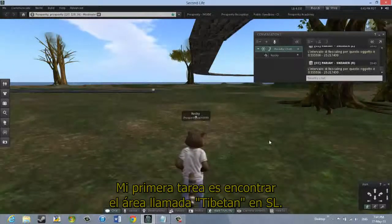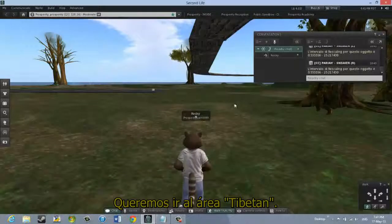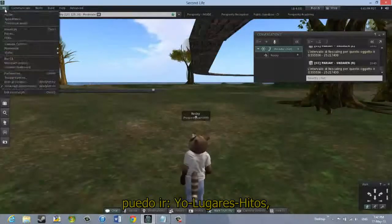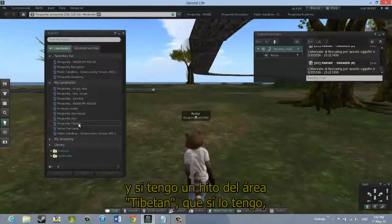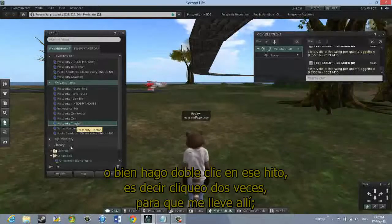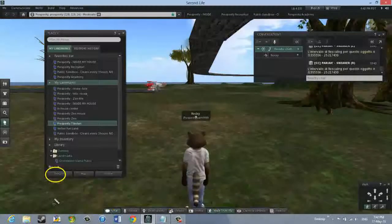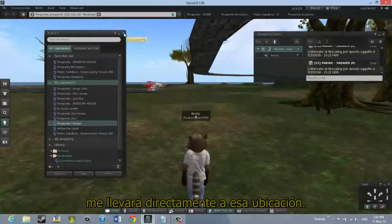My first task is to find the Tibetan area in Second Life. If I've set a landmark for the Tibetan area before, I can go to Me > Places to bring up my landmarks. And if I have a Tibetan landmark — which I do — I would either double-click on that landmark to take me there, or I could click the Teleport button at the bottom. Doing either of those two things will take me directly to that location.